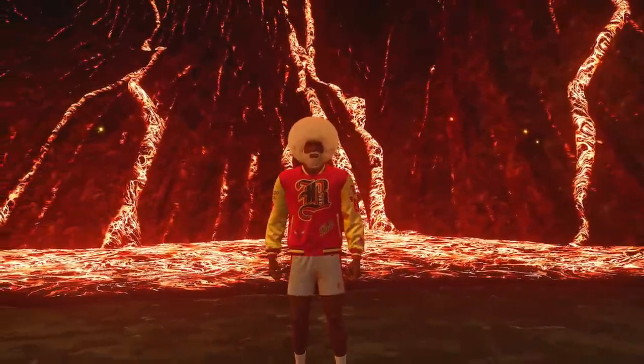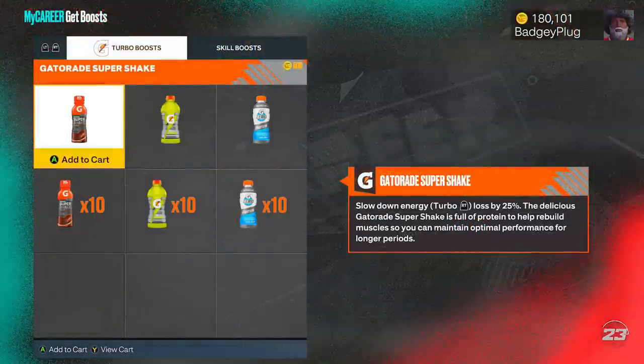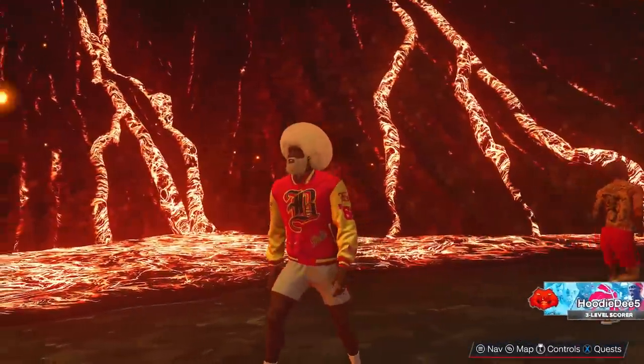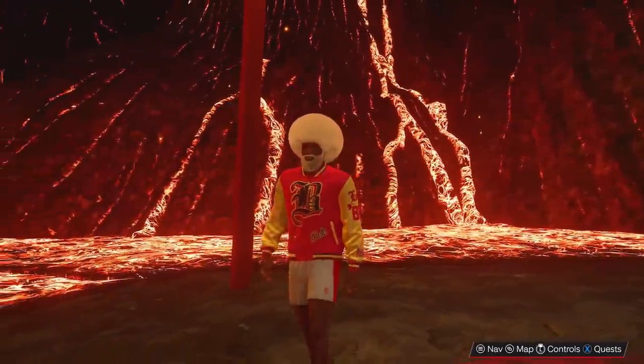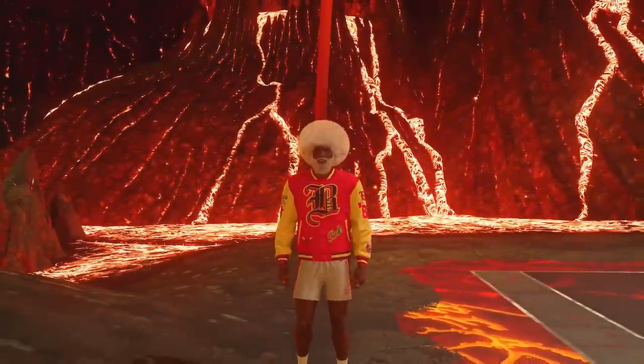The next thing I'd recommend is to make sure that you buy jump shot boost. If you go into it, it is 1500 VC for 10 games. No matter what you play - park, rec, 3v3 pro-am, pro-am stage - it does not matter. You're going to make that VC back by just playing the game, making over 150 VC per game. Jump shot boost helps out a lot. I don't care what nobody says - I don't even care if a test comes out and it says it helps you 0%. Jump shot boost helps a lot on 2K23 and it does every single year. When I'm missing in a game and go check, I am out of jump shot boost every single time.